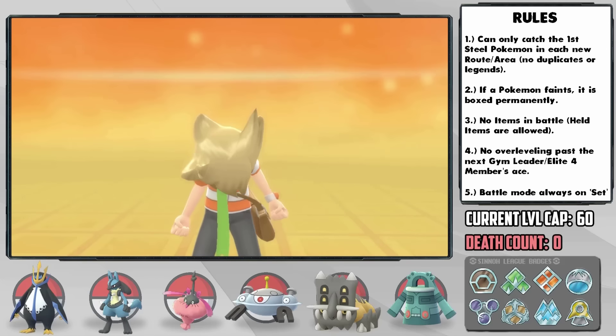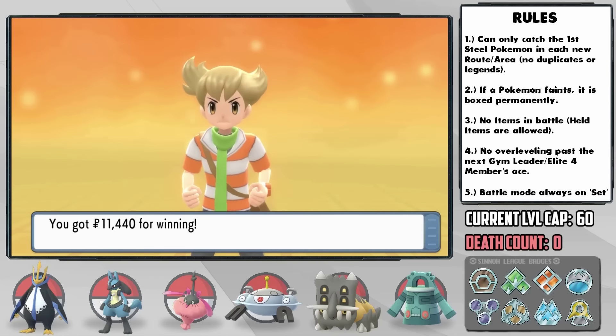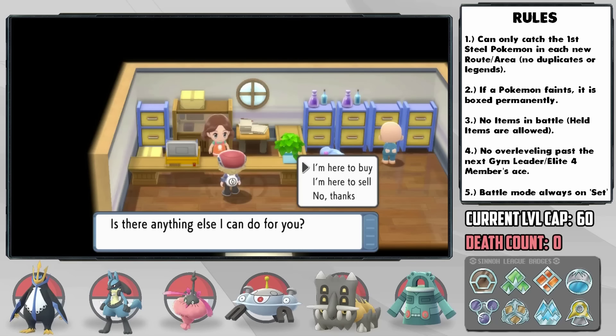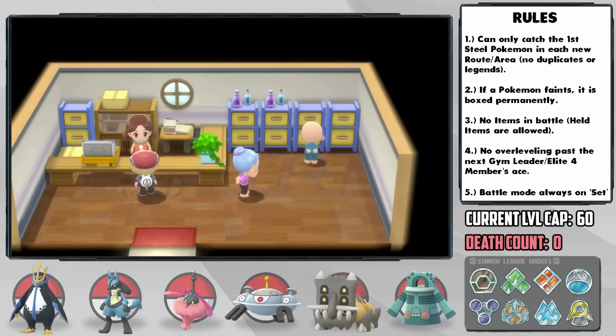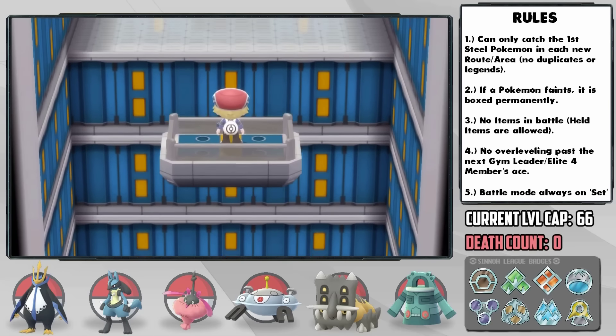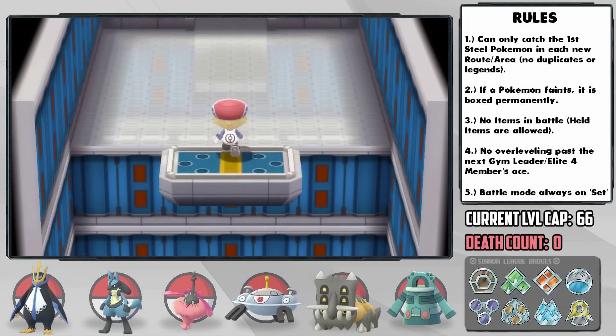A bit of a complicated battle that could've gone south, but we made it to the League. While grinding up, fulfilling the rest of our EVs, and upgrading our movesets and items, I gave our Pokemon a bunch of Bitter Herbs to fix that stupid affection mechanic that gives your Pokemon extra crits and allows them to survive when they shouldn't. With that said, it's time for the EV-trained fully competitive Elite Four.